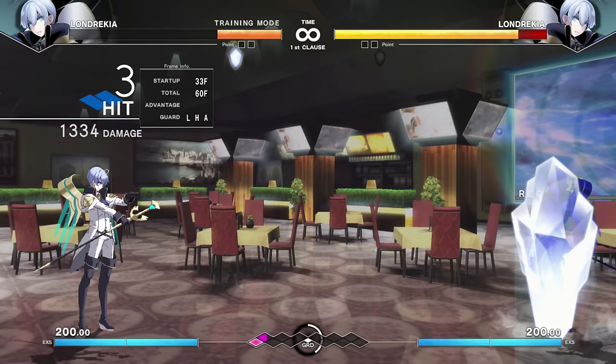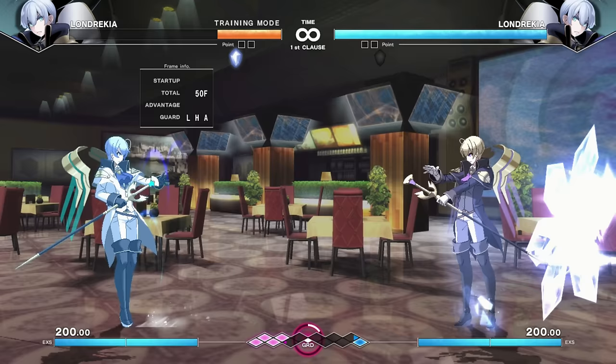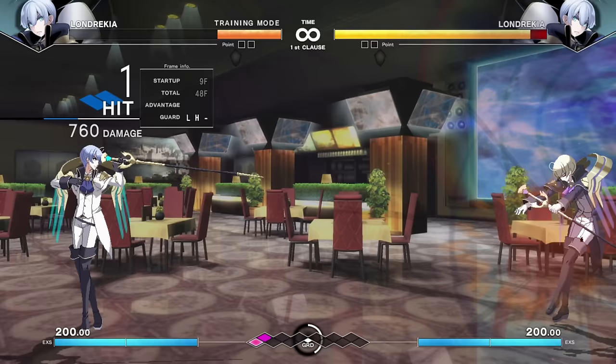New to this version: if you hold the button for the ice laser, you can make it appear at different points on screen, giving him another interesting element of screen control. He has serviceable normals — stand B has good range with a follow-up that wall bounces; stand C also has good range. He has back C, which is amazing — very disjointed.